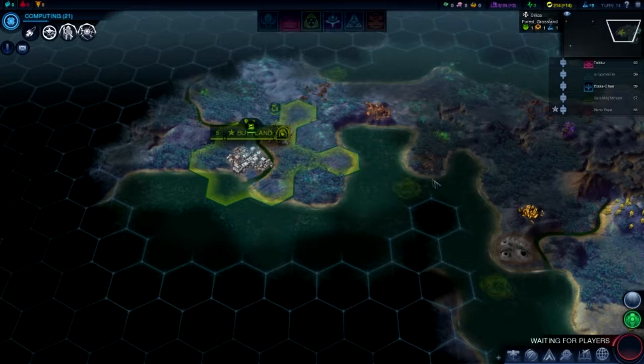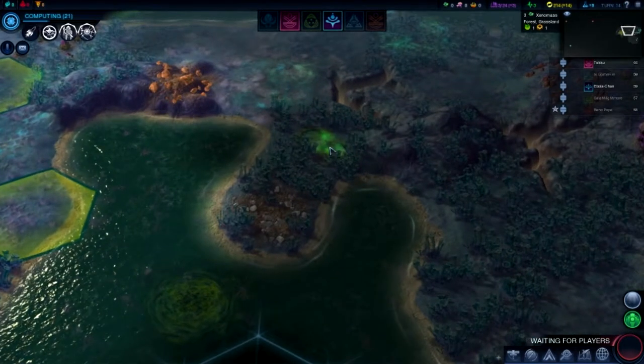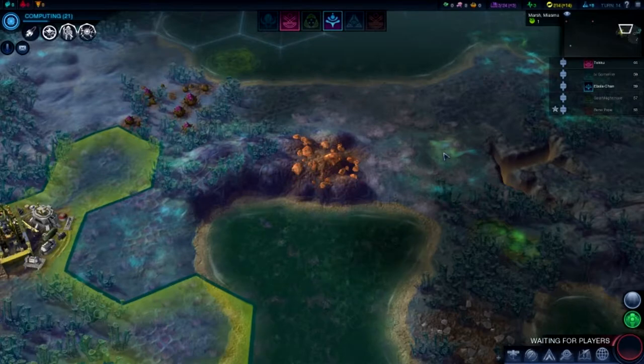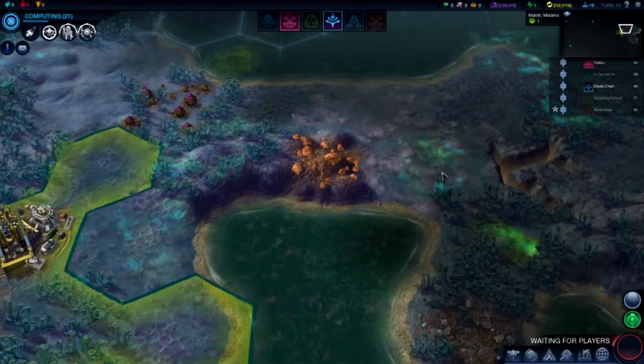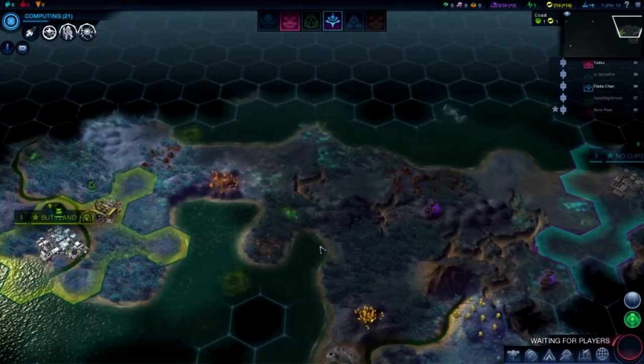Just as a heads up — green goo on the map, don't stand in it for too long. I'm looking for green goo. It's the miasma tiles — floating green mist, very hard to see. If you stand in that, you take 10 damage per turn. So don't do that.